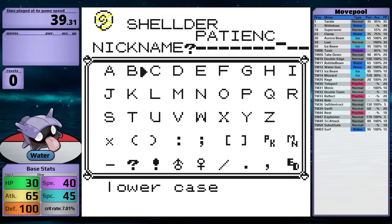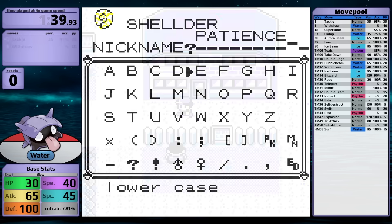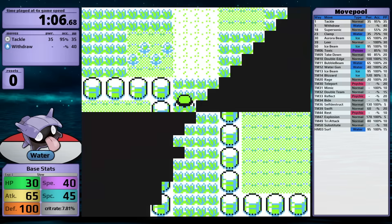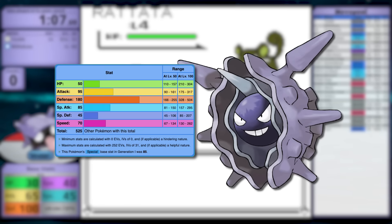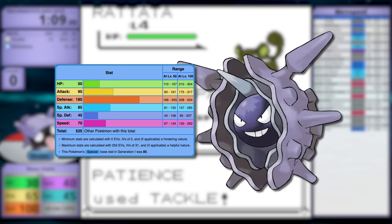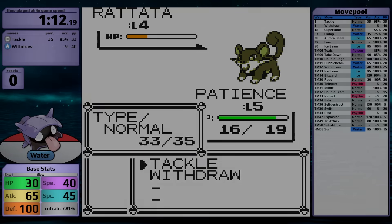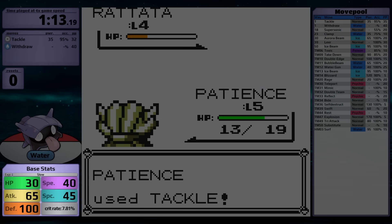Now, speaking of delays, Shellder has a slow growth rate. I have no idea why that was the thing that Game Freak decided to do. Cloyster does have the highest base defense in the game, and that's probably why they gave it the worst growth rate, but this is just really frustrating when I have to solo the game with a first stage Pokémon. Plus, Shellder's stats are honestly not very good.